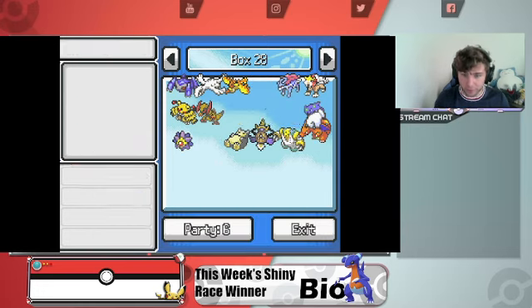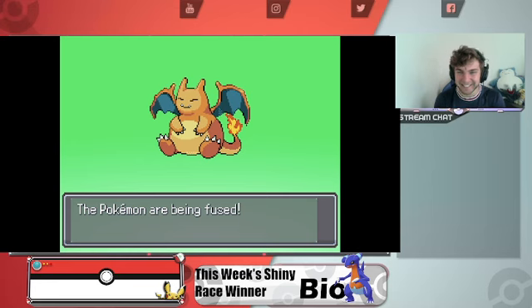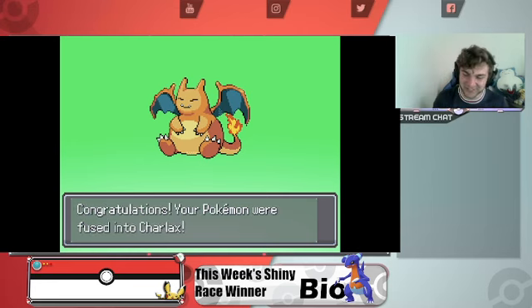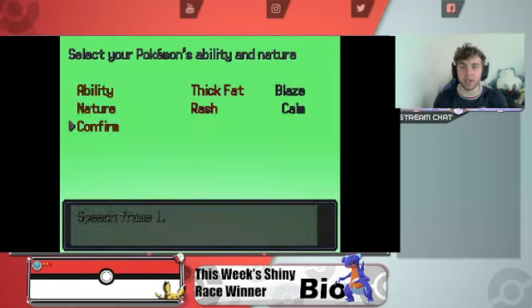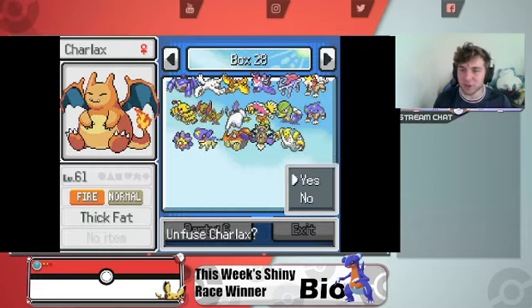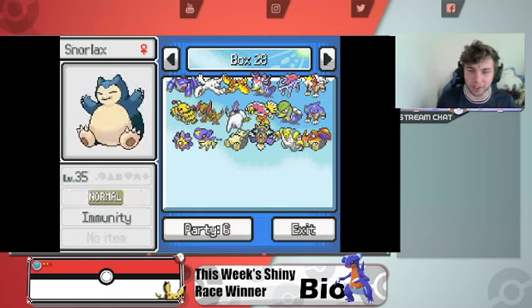Let's fuse Charizard with some stuff. Charizard plus Snorlax — oh, this just looks like a fat Charizard and I need to see it! It's so good — it's a fat Charizard. Why is it blurred down there? What is going on, Infinite Fusions? That is so hilarious though.